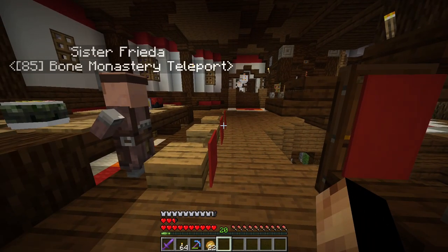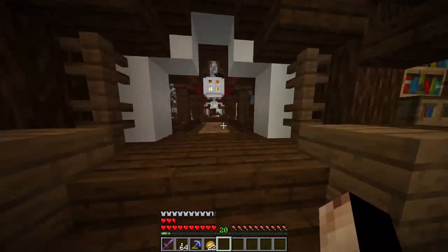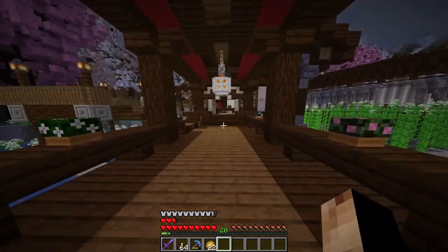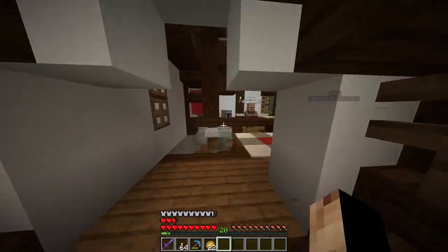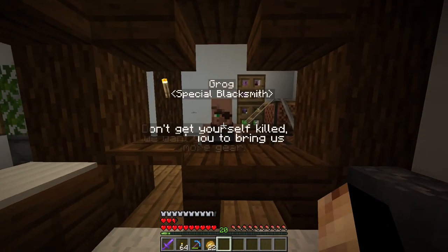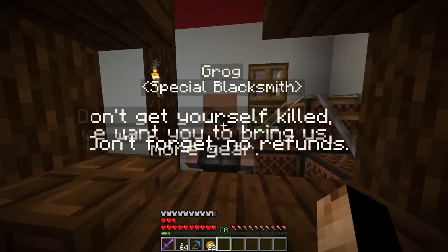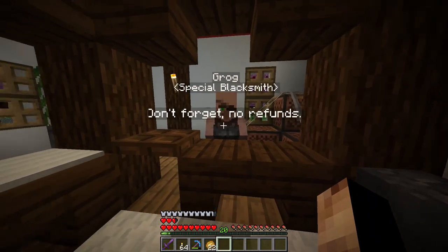This is the blacksmith — he sells gear. And this is a special blacksmith who sells charms. To activate charms, it's pretty simple: you just put them in your off-hand and they will activate.